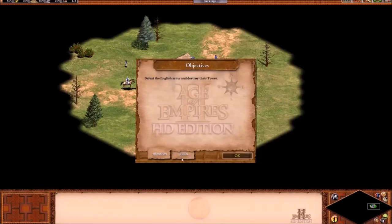Scenario 5: The Battle of Stirling. As you can see, this is like a random map game — they want us to keep exploring. Destroy the English Tower. There are also two outposts in this game.